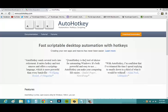Alright, so a few things you're going to want to do. First, you want to go to AutoHotkey.com and click the orange button to download AutoHotkey.